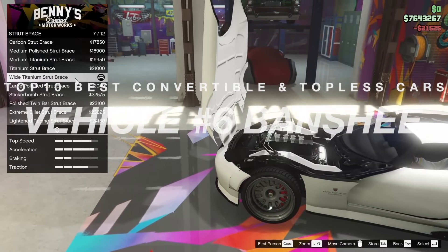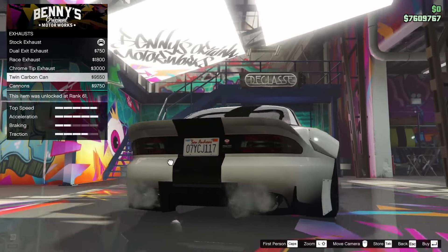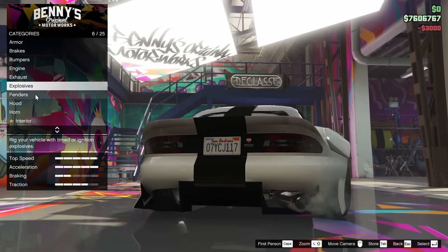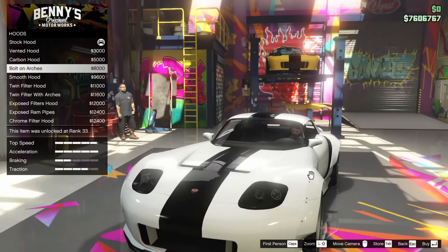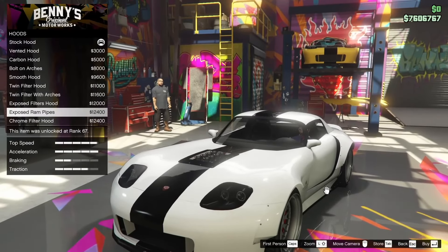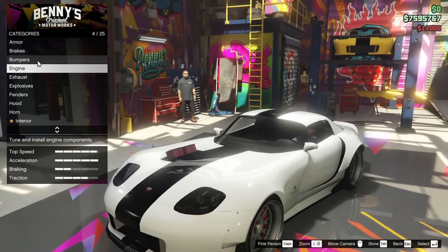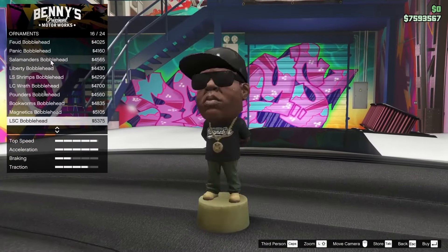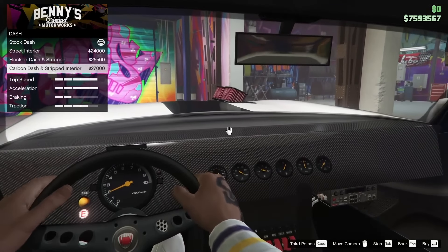Number six on the countdown is the Bravado Banshee. It also comes in a topless variant with the option to add or remove the roof when customizing the vehicle. It is one of the few vehicles eligible for a special HSW performance upgrade at the LS Car Meet, exclusively for PS5 and Xbox Series X and S, which considerably increases the top speed. How to get the Banshee in GTA 5 Online: you can get it from Legendary Motorsport and Benny's Original Motor Works for a price of 105K. The HSW conversion costs one million eight hundred forty thousand dollars.